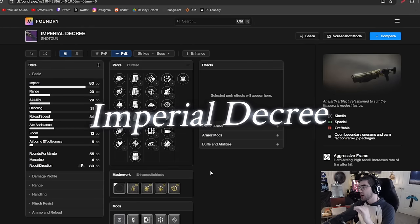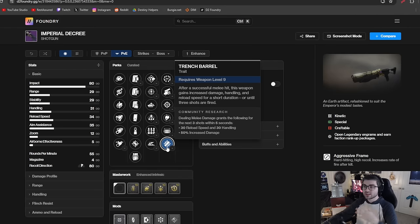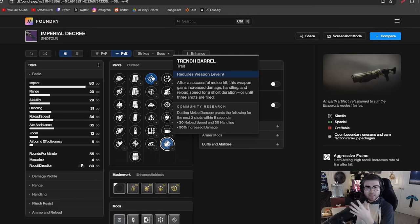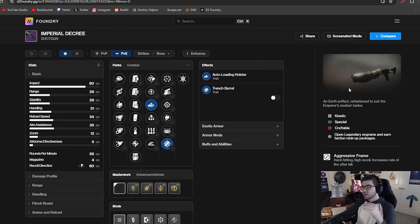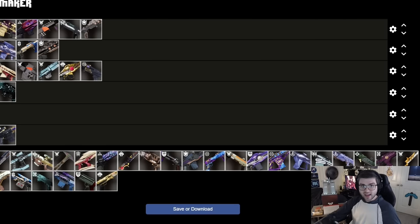Imperial Decree is a PvP-focused shotgun but it does have some decent PvE perks. It's an aggressive frame pellet shotgun, so it hits very hard for single target damage. It has Trench Barrel for 50% increased damage, and you can pair that with Auto Loading or Pugilist for melee builds. With Auto Loading and Trench Barrel you basically swap to it, get a melee hit, and delete something. It's kinetic so you get that 15% increased damage. I think it deserves B tier — solid for kinetic aggressive frame damage.